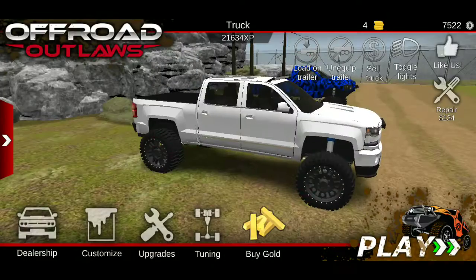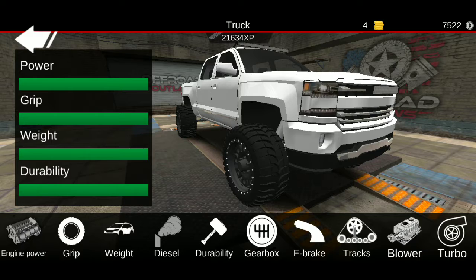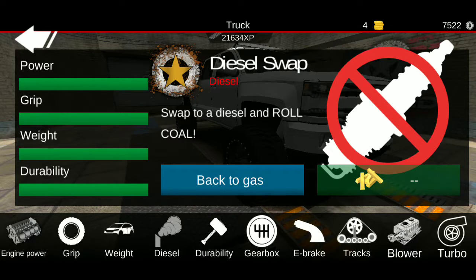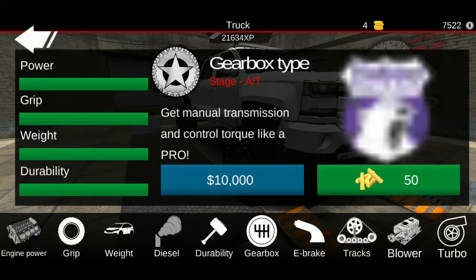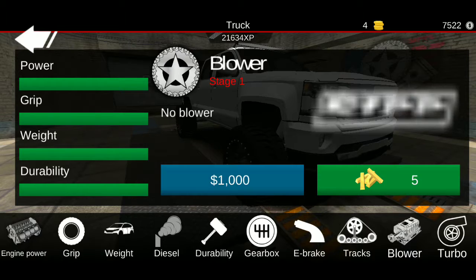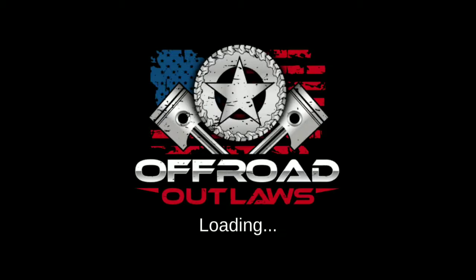Upgrade power, grip, weight, and durability — upgrade all the way. Diesel. Gearbox: no. E-brake: yes. Tracks: you could install. Lower or turbo — you could use either lower or turbo.